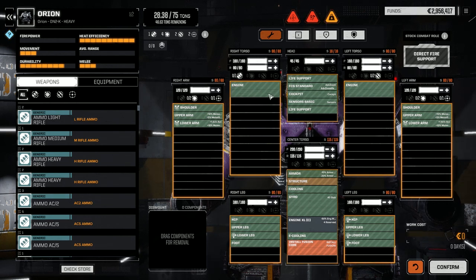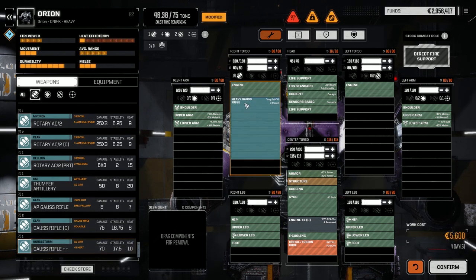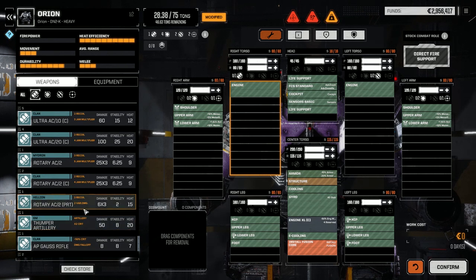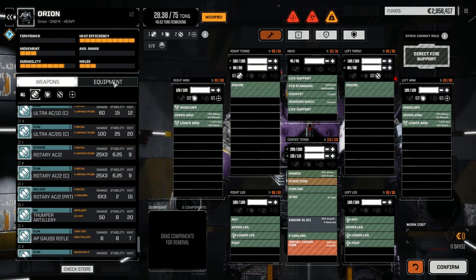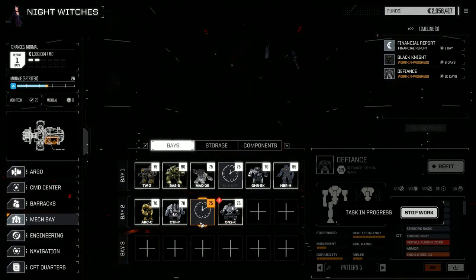I wanted to throw Rack 2s in the Orion's arms but unfortunately can't put Rack 2s in arms. I do have a heavy gauss rifle - if we can find more ammo we could build this thing around the heavy gauss rifle. It only uses heavy gauss ammo so I can't use other gauss rounds. Now the Defiance: I dropped two ER PPCs in one arm and a Rack 5 in the other. It's got a plus 15% damage increase fire control system built right into it.